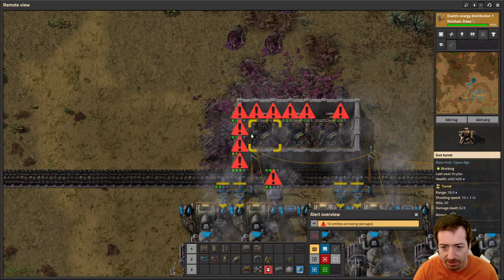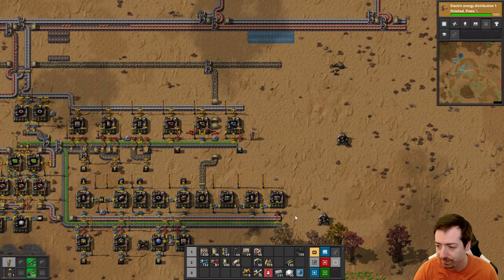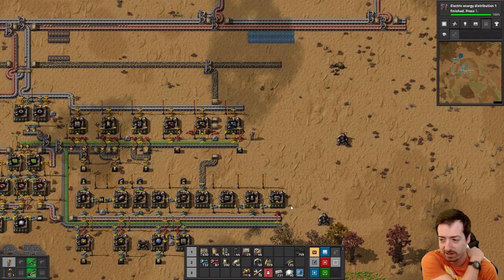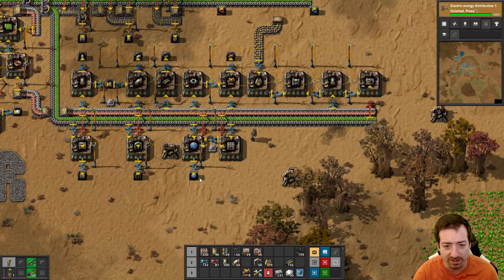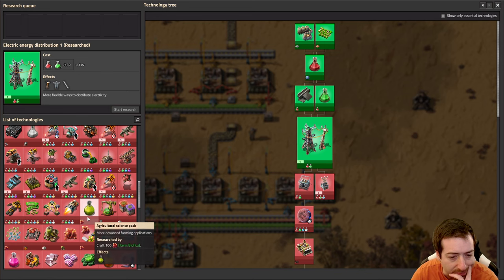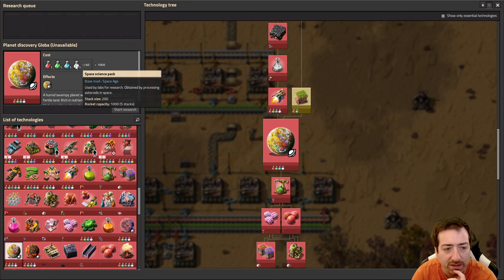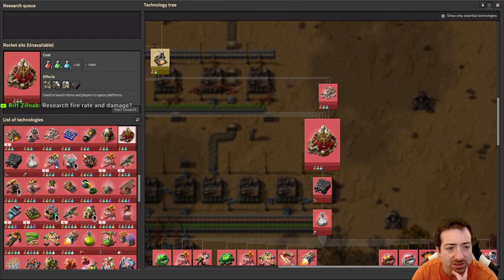I might need to go deal with those nests - those attacks are getting larger. Even three turrets didn't wipe them out quick enough. I'm curious what the game demands versus what's optional with infinite technology. But we'll wait a little bit to look at the late game tech tree for now - let's look at going to a planet. Planet discovery is 1000 science and only requires up to blue science, but also requires space science. So different now.